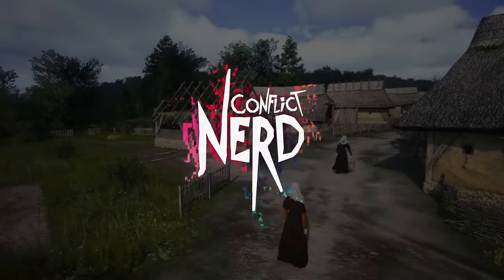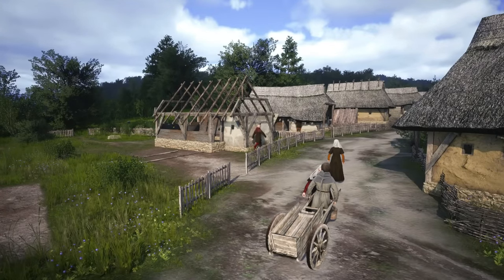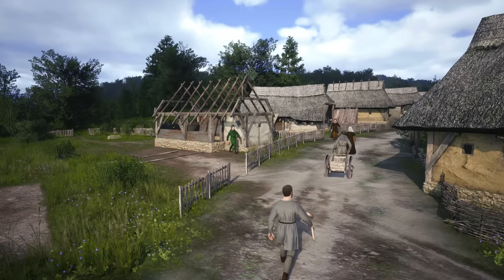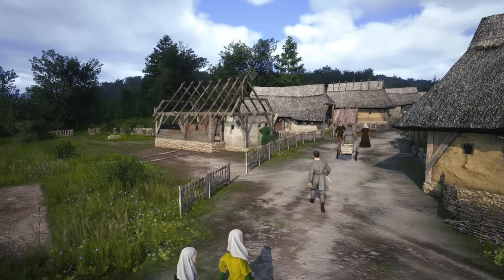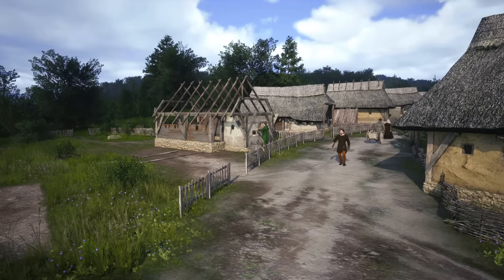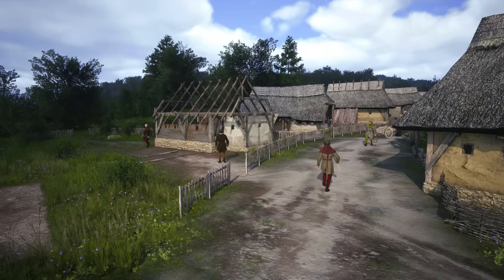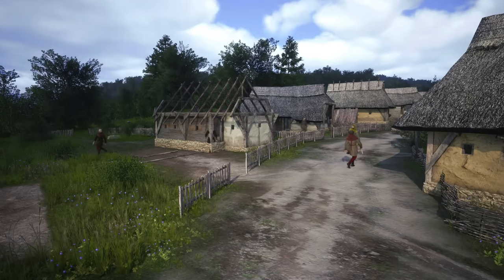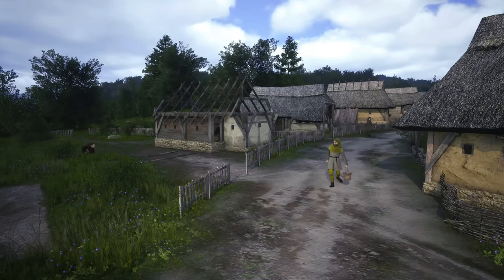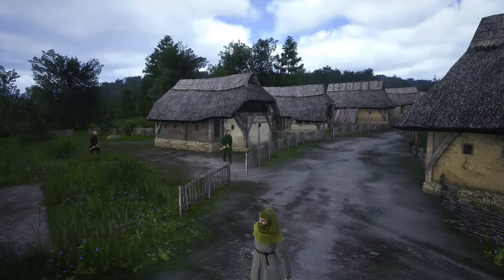Welcome back to Manor Lords. Things are going quite well in our settlement. We are building some more burgage plots at the moment. We're going to have four more of them, which means four more mouths to feed, but also four more sets of hands that can go to work for us and hopefully produce more food and resources so we can continue to expand and grow our settlement.